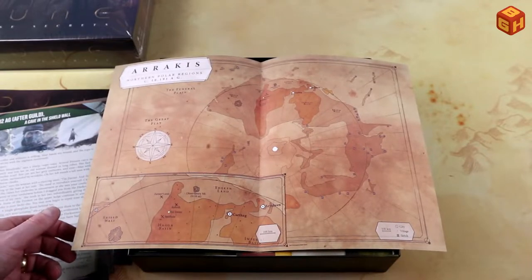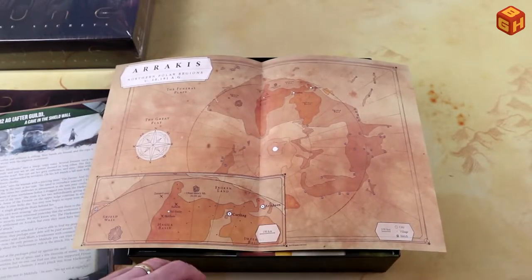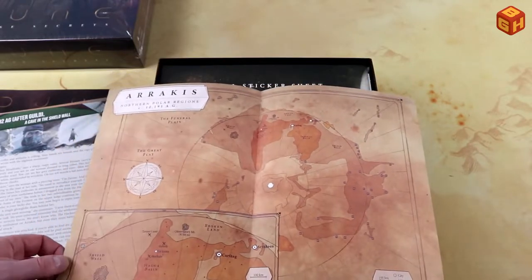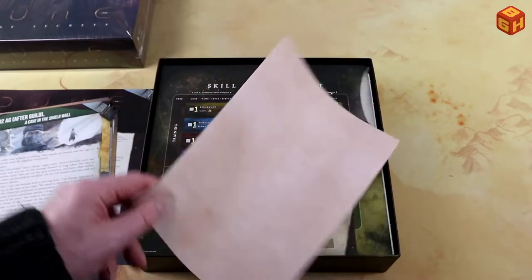Yes, it is — look at that, that looks really nice. It's just a trifold but wow, I do like it. The Broken Land, Carthag, Arrakeen, the Imperial Basin, the Hagga Basin, the Shield Wall — all kinds of stuff that we know from the books. Very interesting, I really like that.